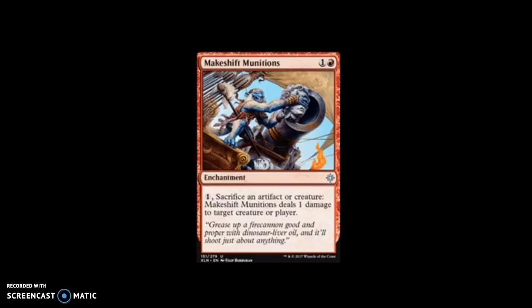The next one is Makeshift Munitions, for one and a red. It's an uncommon enchantment. Pay one, sacrifice an artifact or creature — Makeshift Munitions deals one damage to target creature or player. I love how the artwork is just a monkey stuffing the stone heads that Medusa used to turn opponents into stone into a cannon. I think it's funny.